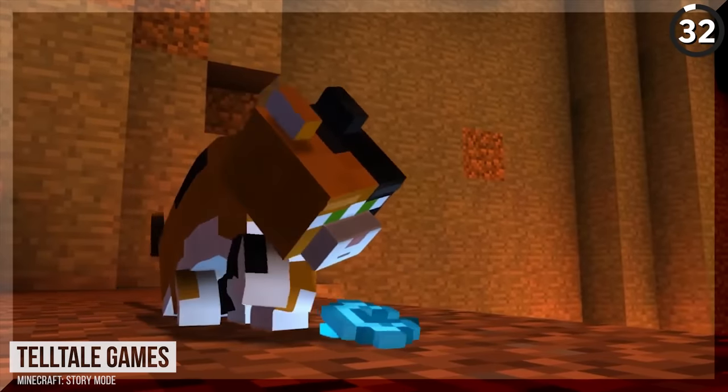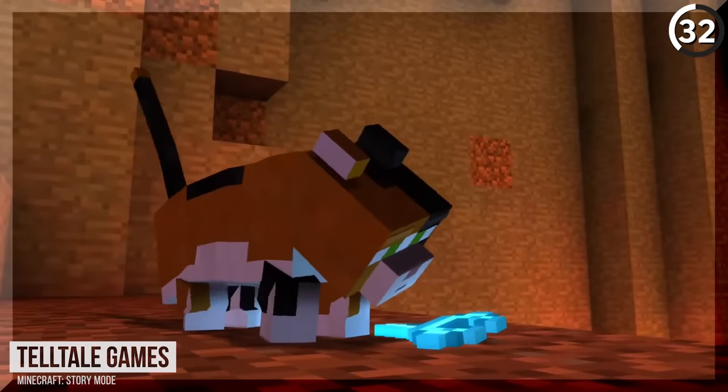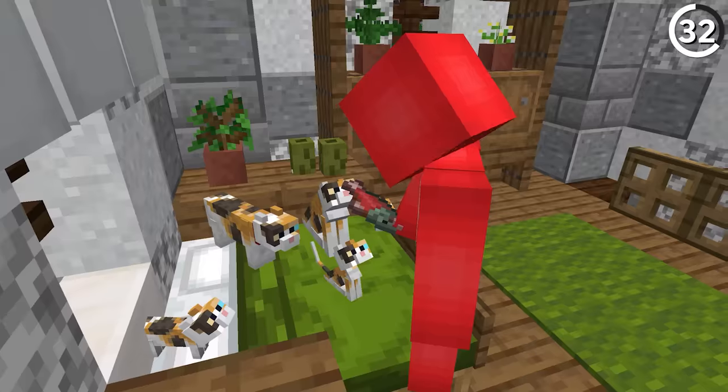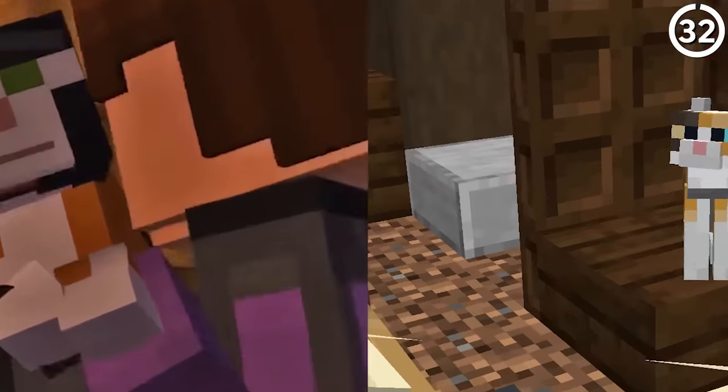This feature showed up in Minecraft Story Mode two years before it did in the base game. This here is Winslow, the Calico Cat from the Telltale game — and while they seem like a minor character, this was actually the inspiration for when the Calico Cats got added into Minecraft in Java 1.14, except their patterns were flipped.